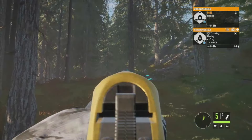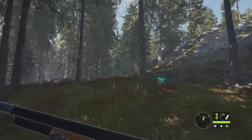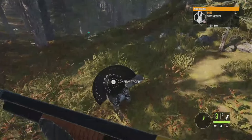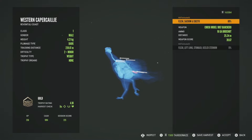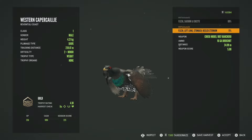Here is another Western Capercaillie and this guy is moving, so we'll go ahead and hit him. I don't think we even needed that second shot — he was already going down. This one went up to 3-4 on his estimate. He's going to be probably a bit smaller than that other one, but he is a gold 4.18. We got him in the back and then the second shot hit the left lung, stomach, and the killed sternum, so we really didn't need to fire that second shot.